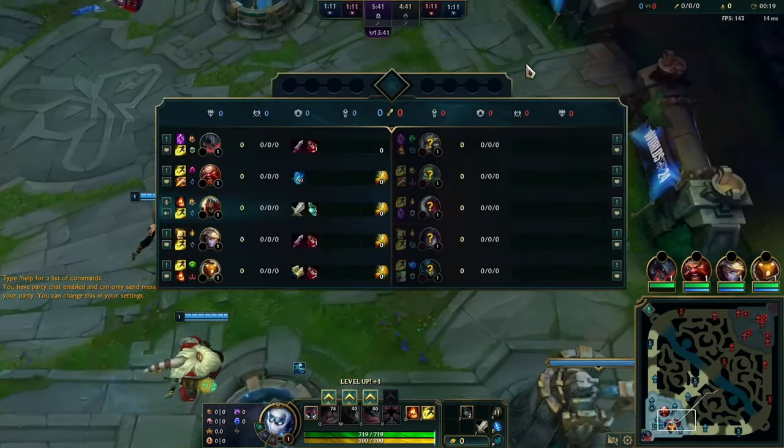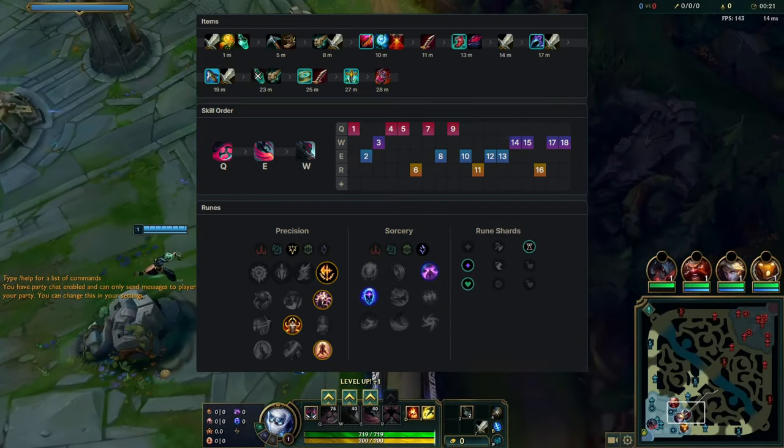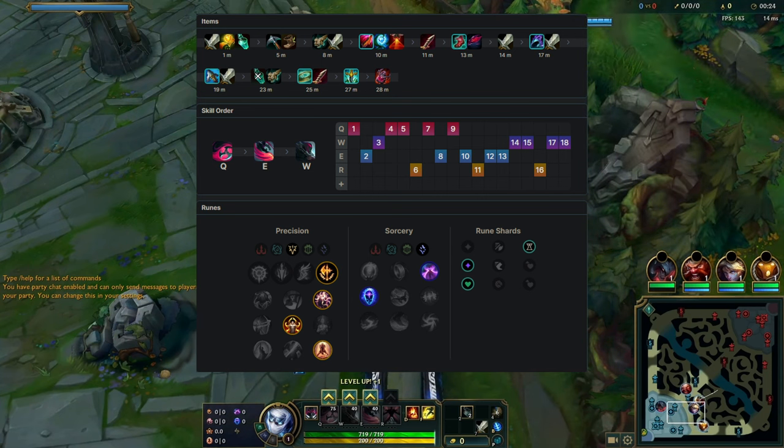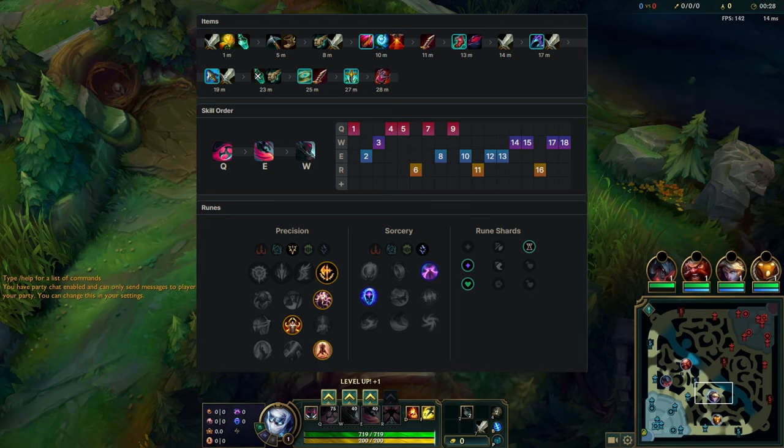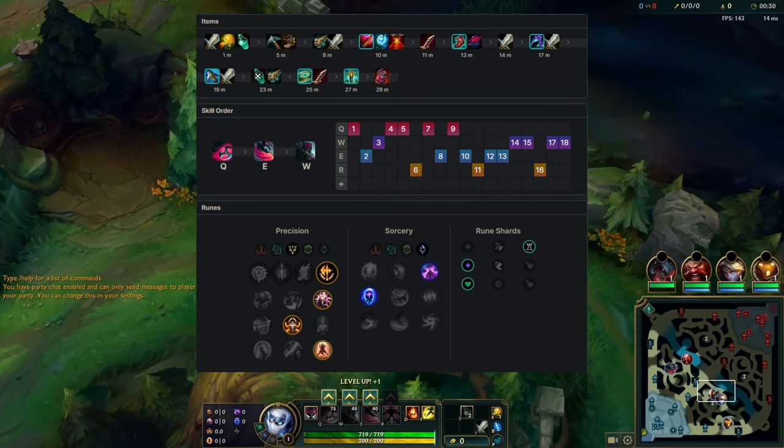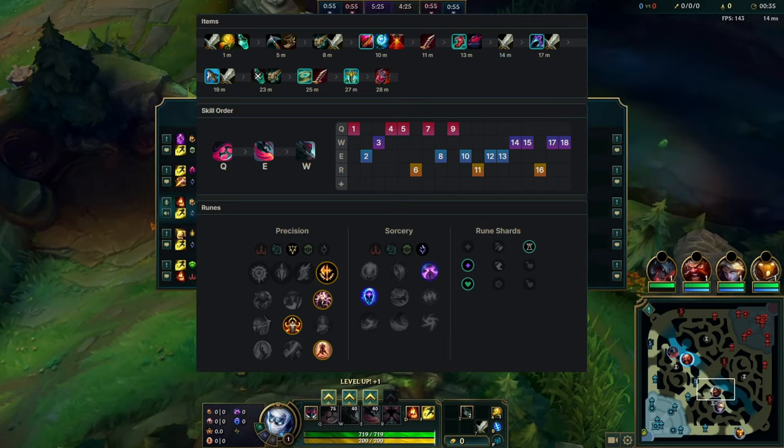We played against Yone and I went Conqueror with Triple Haste because the items got nerfed and they have a lot less haste. I also went Ignite and Flash with Nimbus because Nimbus got buffed. And we went full damage with Voltaic, Opportunity, Grudge, Axiom and Serpents just to see how it would go — just a bunch of damage.